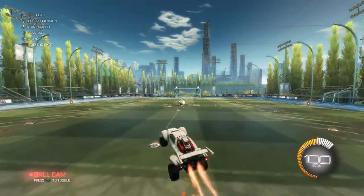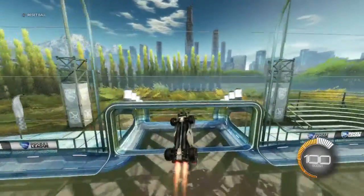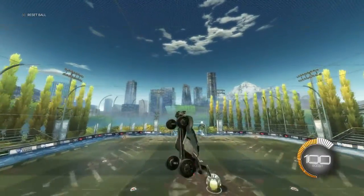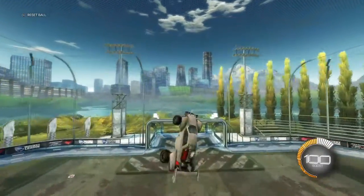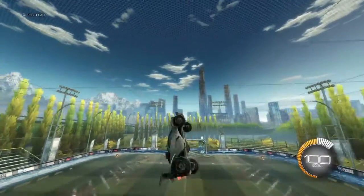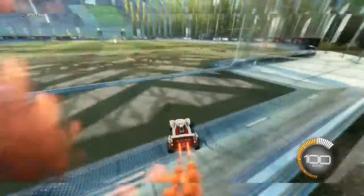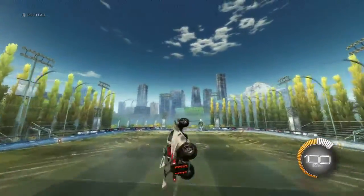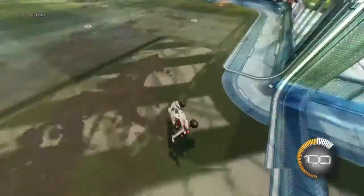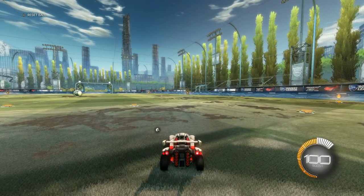What you're gonna see is that when you're in the air and you hold one of those buttons, it spins your car to face that direction in a smooth motion. Now you can fly and do crazy tricks and hit the ball more precisely in the air. Thanks for listening to the tutorial video, I appreciate it.